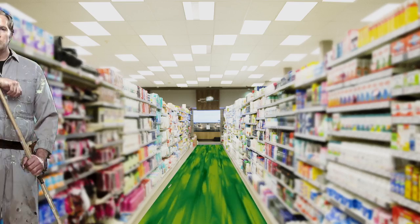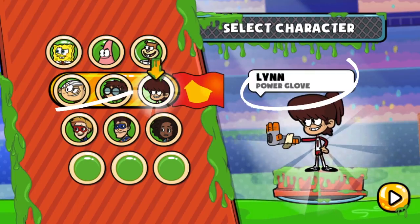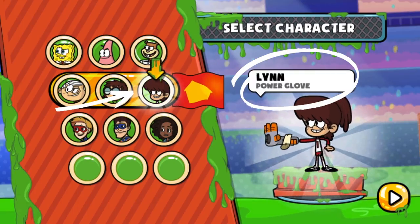Janitor Bob, we've got slime on aisle four. Ooh, I'll get the map. First, pick a character from the Loud House, Henry Danger, or SpongeBob. I'm going with Lynn Loud since she wins everything.